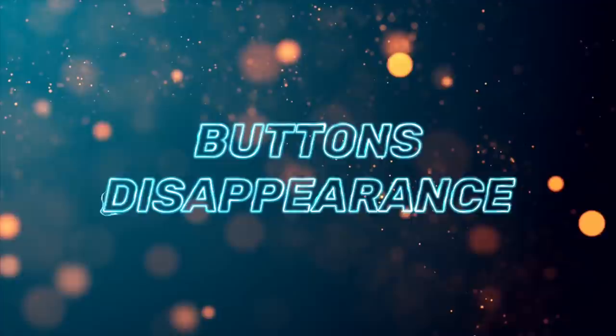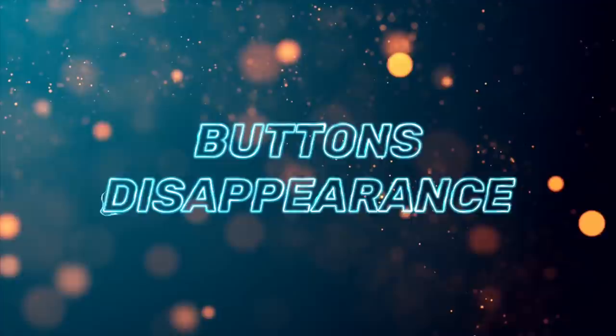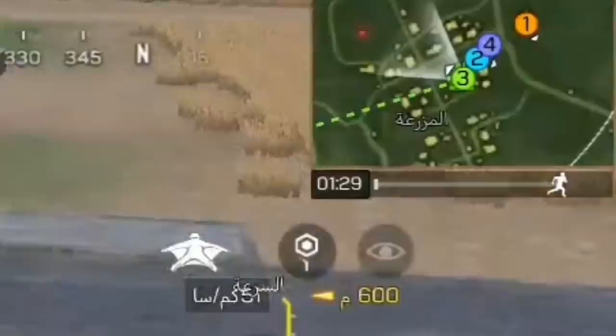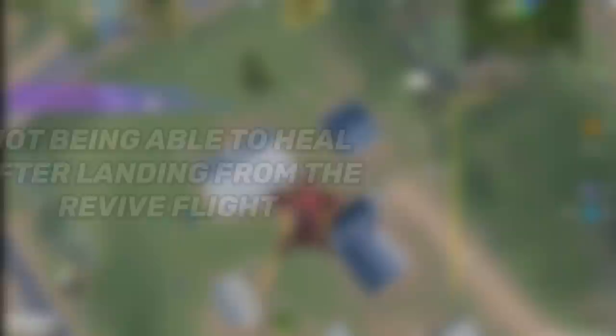The first new glitch is the disappearance of buttons, where players become unable to press either all buttons or some of them. As you can see, the player can only run and can't do anything else. Everything looks frozen, like the minimap. From what I've seen, this glitch happens after landing from the air — whether from a helicopter or after landing from an airborne.